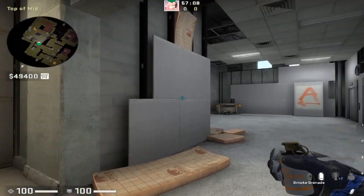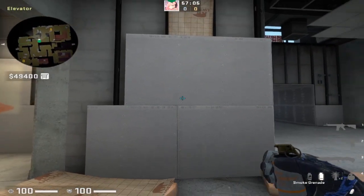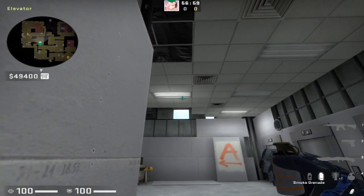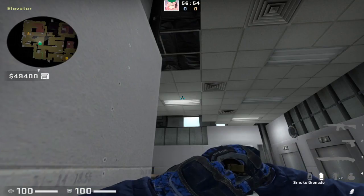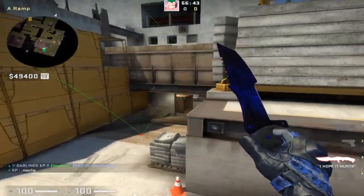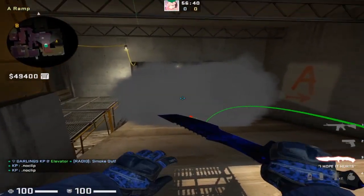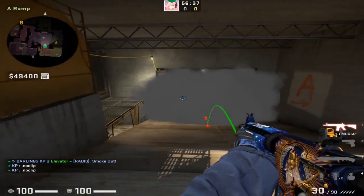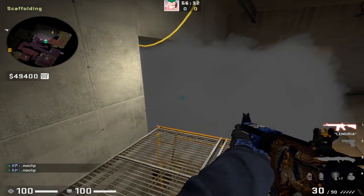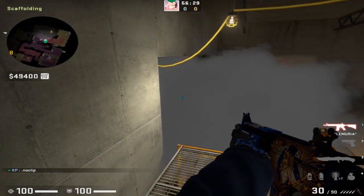The same type of aggressive smoke can be thrown on A bomb site. Line up in the elevator room against this wall, place your crosshair just above this light where the middle line intersects, and run-throw — release just as your crosshair leaves the light. If done correctly, this smoke lands deep on the A ramp, letting you go aggressive and get map control. I love getting into that corner quietly and waiting for the smoke to fade — you'll always find a kill with this play.